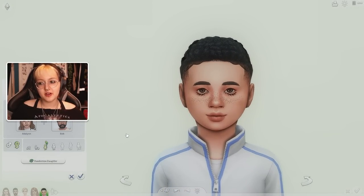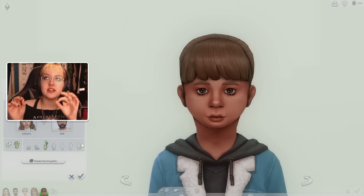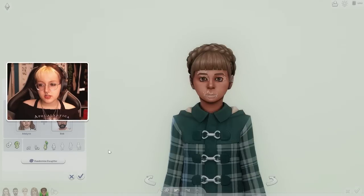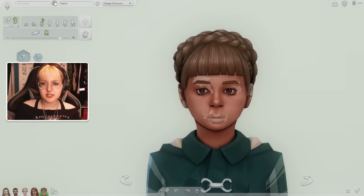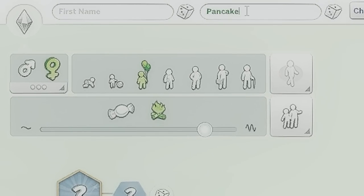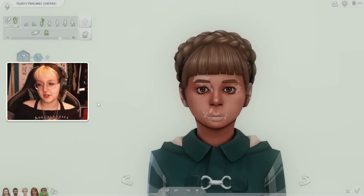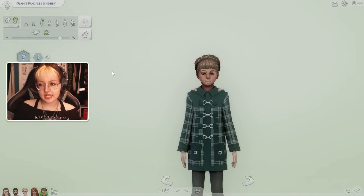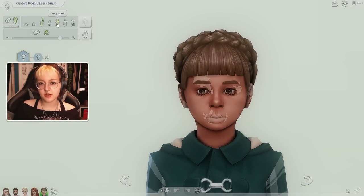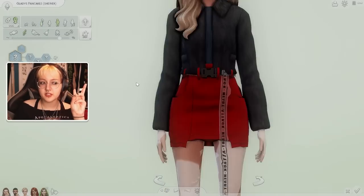So this is child number one between Adeline and Bob. Bob is such a funny, iconic name. Here we have the randomized option — number three, I think. This child has got a lot of Bob in her. She's going to be called Gladys. Gladys Pancakes — that is an amazing, iconic name. We're going to age her up into a young adult and see exactly what she looks like.